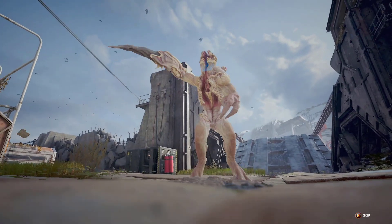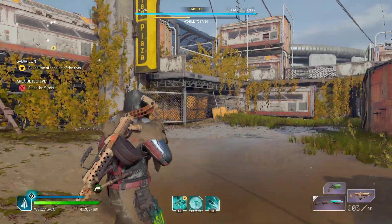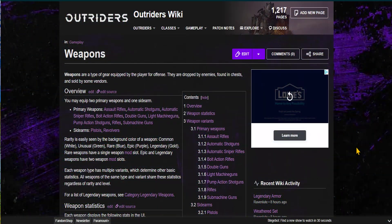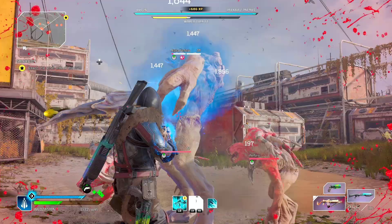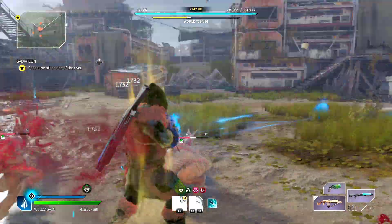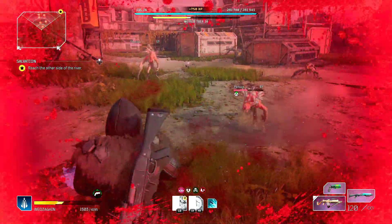This goes the same way for the assault weapons category. I don't want to go over all of them because I want to keep this video as short as possible, but if you want to check out some websites for more information, a good source is the Outriders wiki page. I know people don't always trust wikis, but they have some good info, and you can cross-reference it with what you see in-game. I'll leave a link in the description in case you want to check it out.